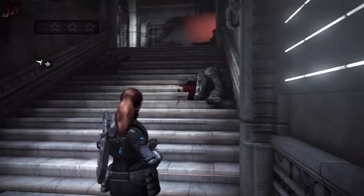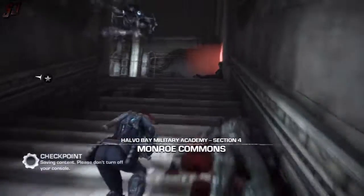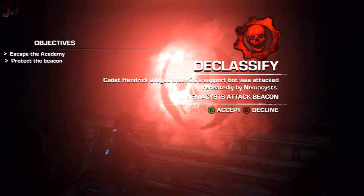Welcome back guys to my Insane Difficulty walkthrough here on Gears of War Judgment, showing you how to get all three stars on all the declassified missions in the campaign. This section is Section 4 of the Halvo Bay Military Academy part of the campaign — Monroe Commons.